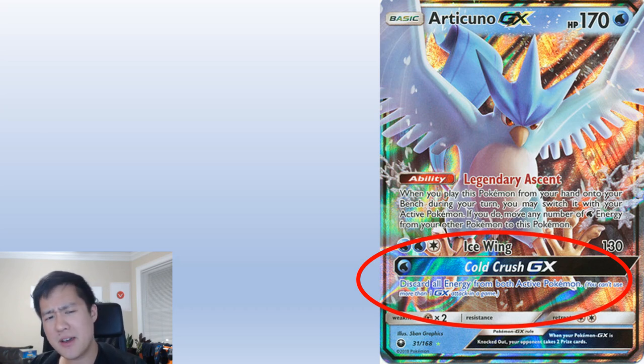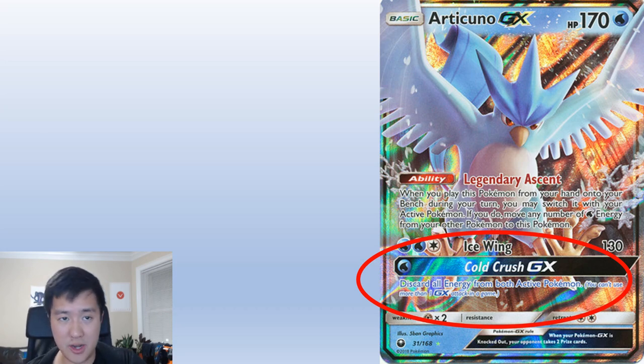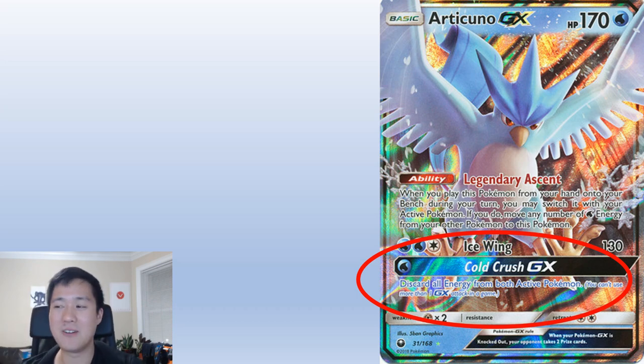Legendary Ascent — we've seen this effect before with Tapu Koko, and Heatran has kind of half of it too. When you play this Pokémon from your hand onto your bench during your turn, you may switch it to your active and move some energy to it as well. We only need one. This is the first Pokémon we'll actually attack with. All we're going to use is Cold Crush GX — like, my Reshizard is fine in line, my Mewtwo got some energy and stuff in the discard, then Cold Crush: remove all their energy. When they start putting some back on, we have hammers waiting. We just reset the board energy-wise, and Articuno can come in and stall things even further.